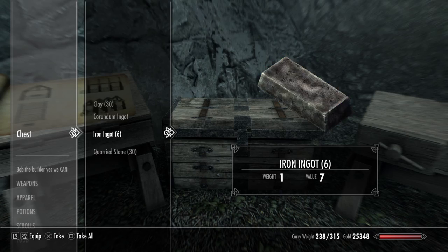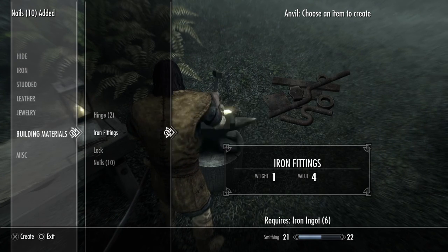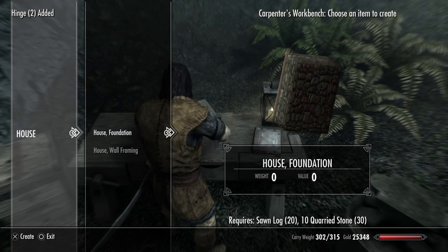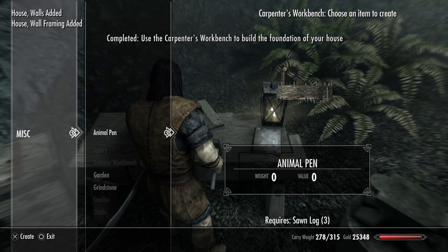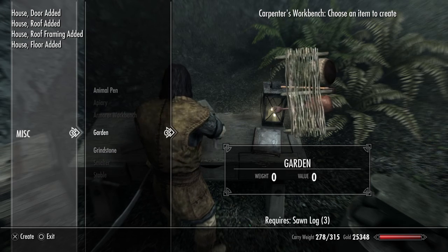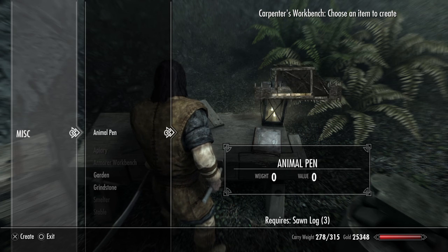You'll grab the stuff inside the chest — it's good for a little bit at the beginning. The foundation is the most important part of any kind of house, in my opinion. For the outside you've got stables for horses, smelters for ore, a grindstone for weapons, a garden for decoration, an armor workbench for armor, beehives for stamina restoration, and an animal pen.